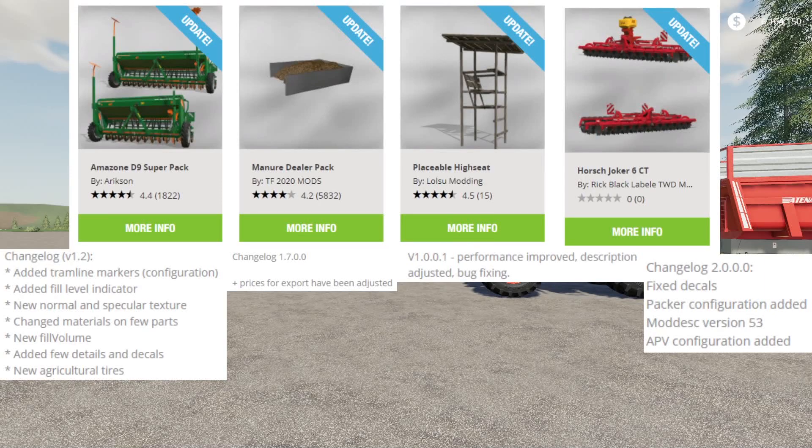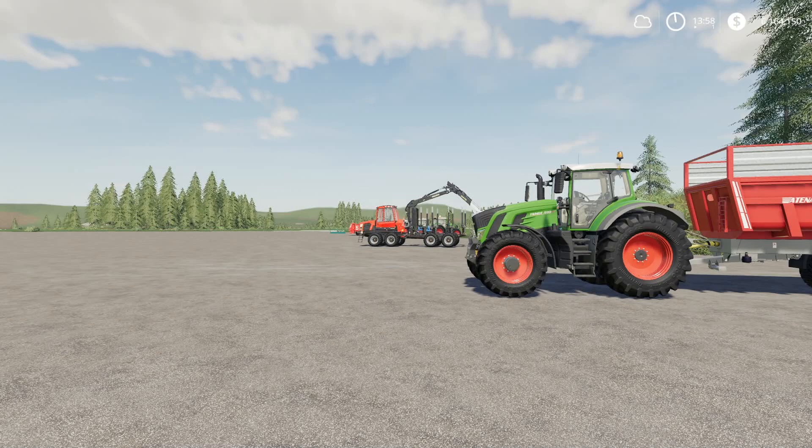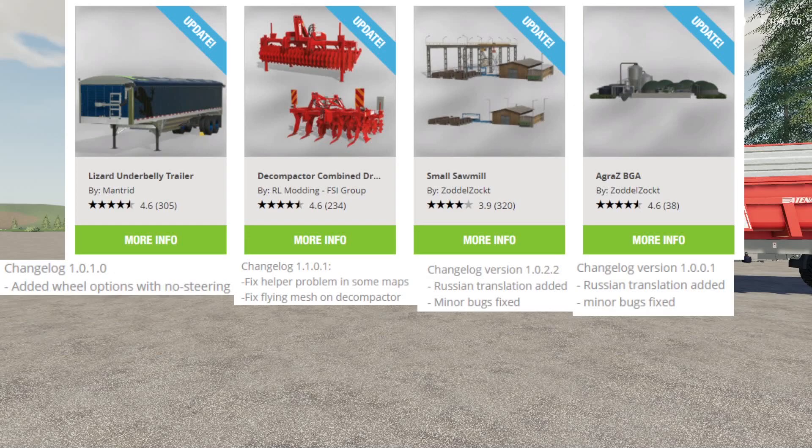We have an update to the Amazon D9 Super Pack by Ericsson, an update to the Manure Dealer Pack by TF2020Mods, an update to the Placeable High Set by Losu Monning, and an update to the Horse Joker 6CT by Rick Black Labelli, TWD Monning. We also have updates to the Lizard Underbelly Trailer by Mantrid, update to the Decompactor Combined by RL Monning FSI Group, an update to the Small Sod Mill and the Agris BGI by Zadalzakt.